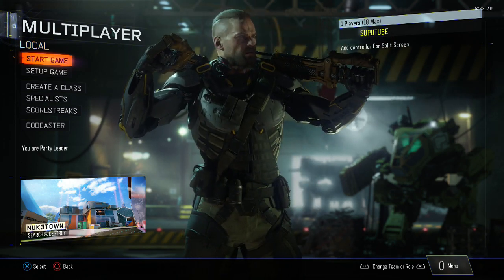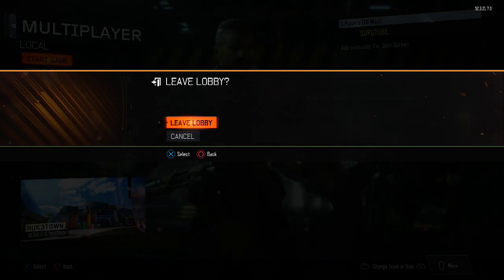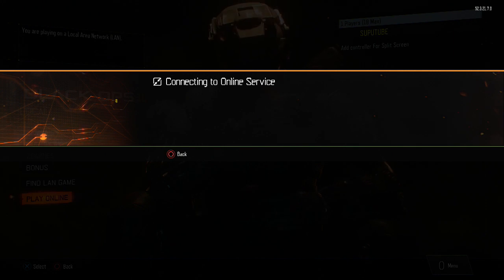After that, you guys want to back out of the local multiplayer and leave the lobby. Once you see the 'play online' option, spam X on it just to make sure it will stick to your low level account. Leave lobby and spam X here.